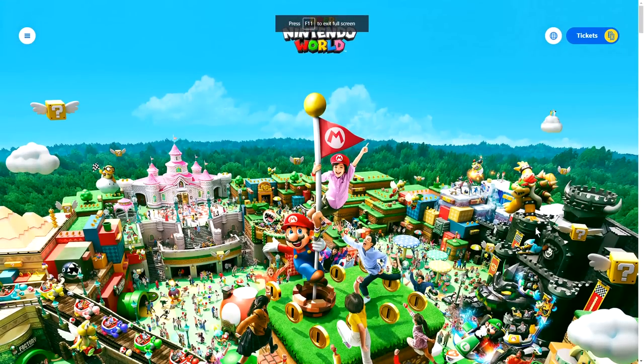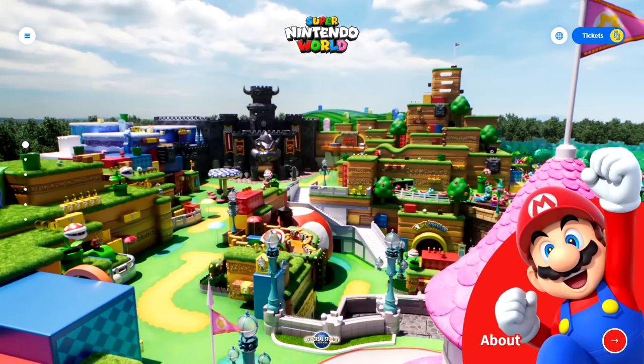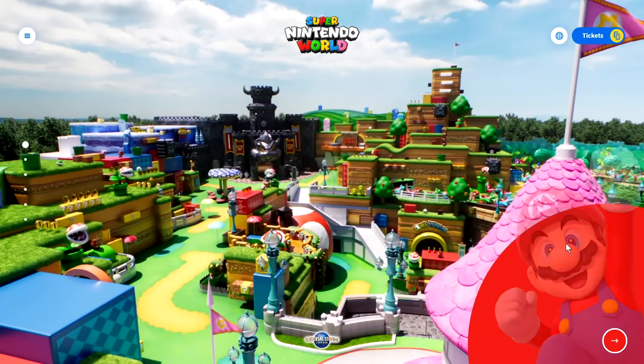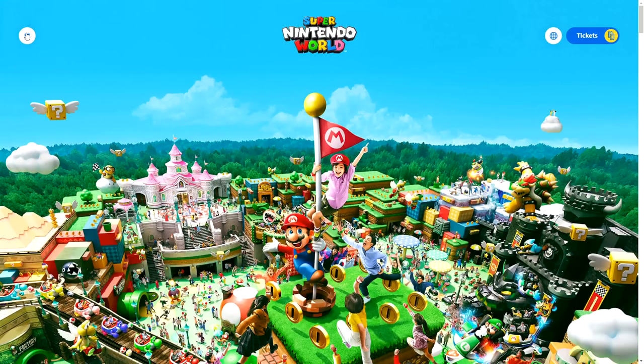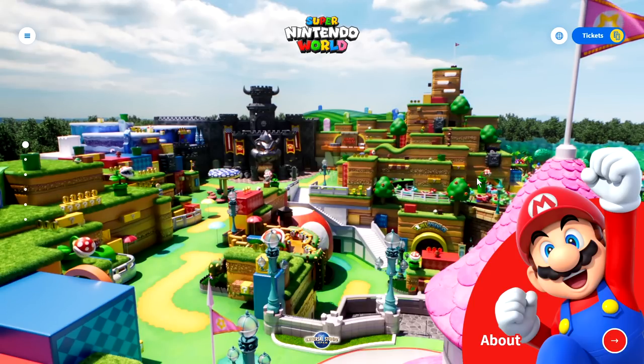Before we wrap it up, I want to head back up here and make sure there's nothing else we missed. Race it out, go on a journey, the restaurant section — yeah, we checked all that. Let's go to the top though — I want to see this cool animation one more time. I want to see the entrance into the Mario Kart ride, Bowser's Castle one more time. There's no theme park land that has this much going on outside. This is wild — this is beyond my wildest dreams in terms of kinetic energy.